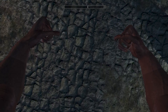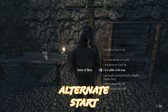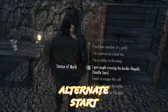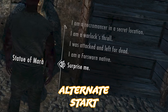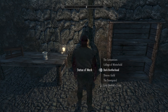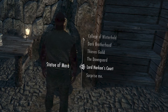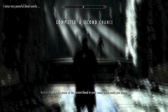We're going to use our Alternate Start mod, which gives you a new start in the game based on a variety of things such as owning a house, being in a guild, or any of the random scenarios the mod provides. For this build we're going to be a member of a guild, and the guild we're choosing is Harkon's Court.